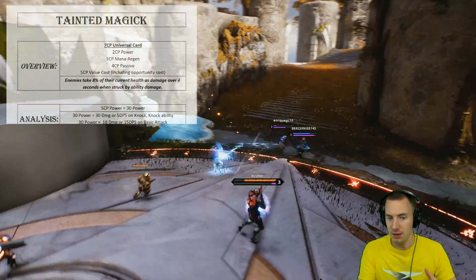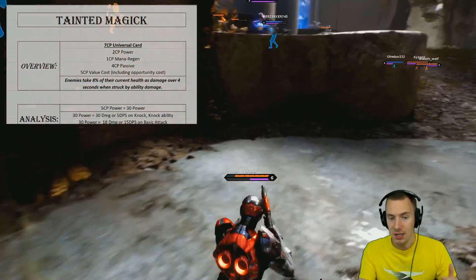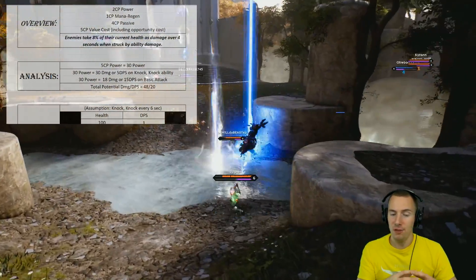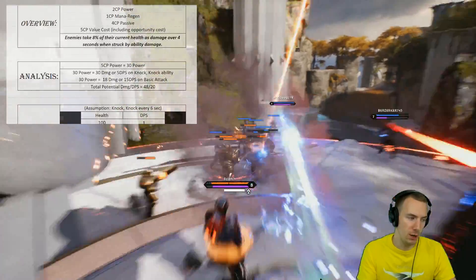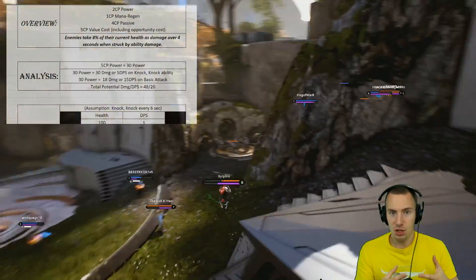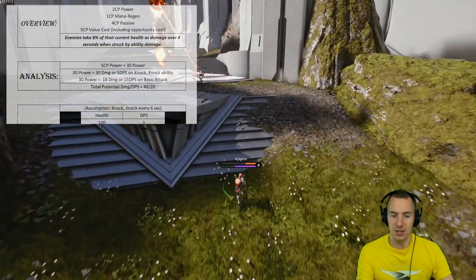The passive part of Tainted Magic is: enemies take 8% of their current health as damage over four seconds when struck by ability damage. Whatever 8% of their current health is at that point is applied as damage over four seconds. Of course, the more health the target has, the more damage Tainted Magic is going to deal. When we analyze this card, that five CP of power turns into 30 power — so 30 power is what we're dealing with here. On his two damaging abilities, his basic attack and his knock-knock ability, 30 power is transformed into 30 damage, or 5 DPS on his knock-knock if used constantly.